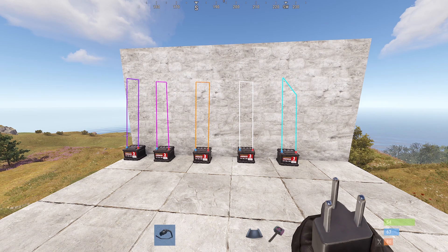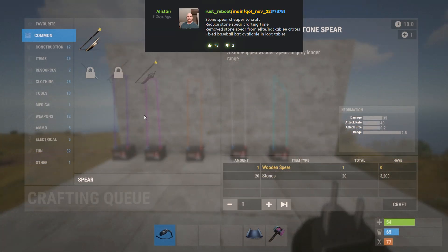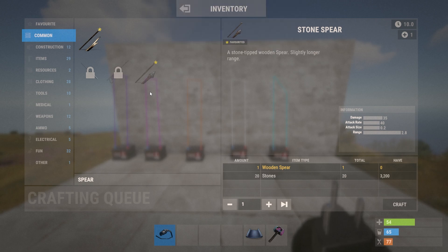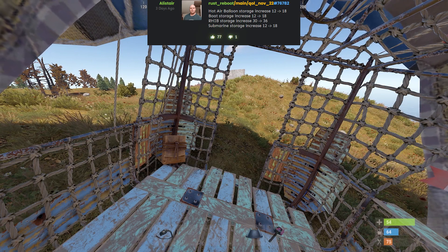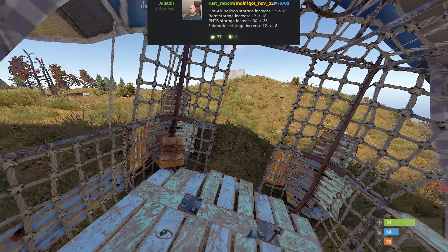Just a quick example of how the new wire colors look. The stone spear is now only 20 stone to craft — it used to be 50. It's also being removed from hackable crates and elite crates, and the bug has been fixed; it's been removed from the loot table as well.